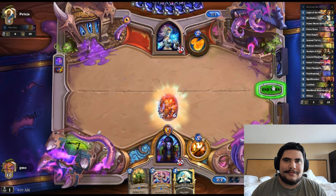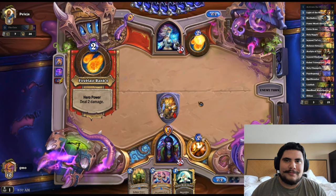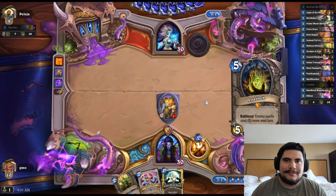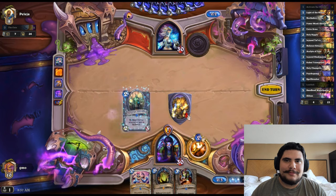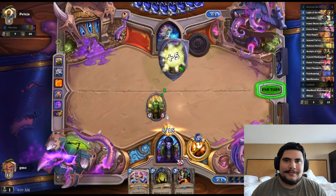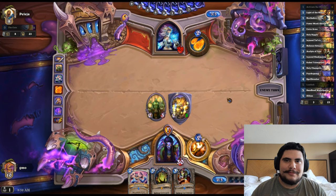Right here we play our Tauren with the heal on it, along with the hero power. He's going to hero power for two damage — that's perfect because we're about to heal it back up anyway. I'll go for the shielding first to get the full heal. We've done one-third of the quest already, that's pretty nice, and we do have Loath'eb in hand.